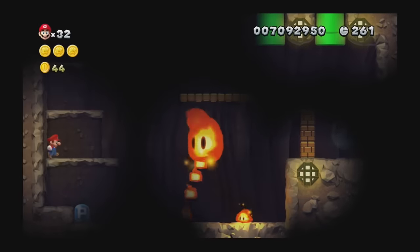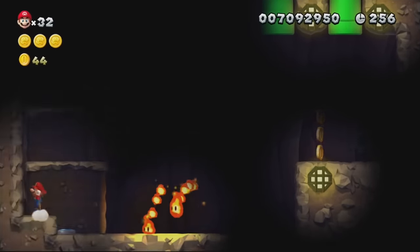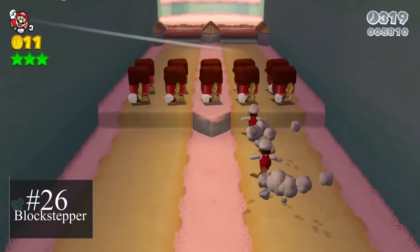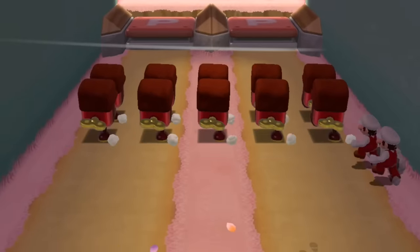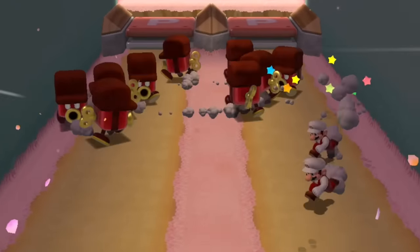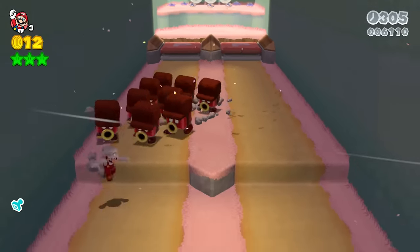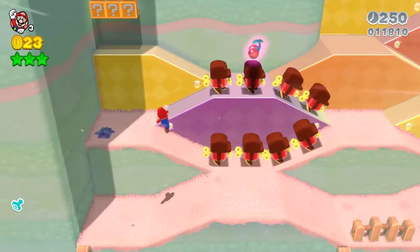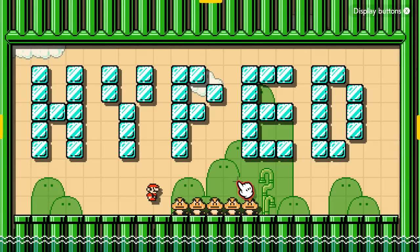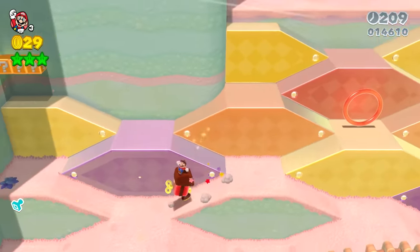Enemies that will add the most depth to Mario Maker 3 are the ones that bring fresh mechanics we haven't been able to use yet. The Blocks from Mario 3D World can only appear in groups of two or more. Defeating one of them will make the others become frantic and run away for a short time, but then eventually chase Mario seeking vengeance. Connecting enemies in this way could make for incredible pacifist-type levels, or be useful when putting a key inside an enemy that only releases once all enemies in the group are defeated.